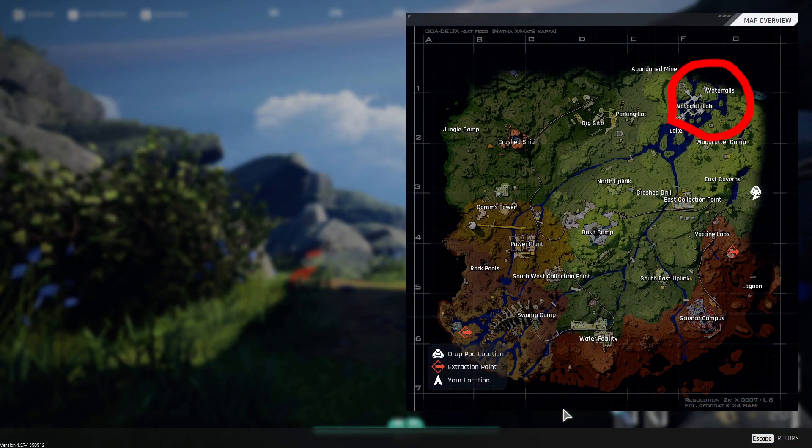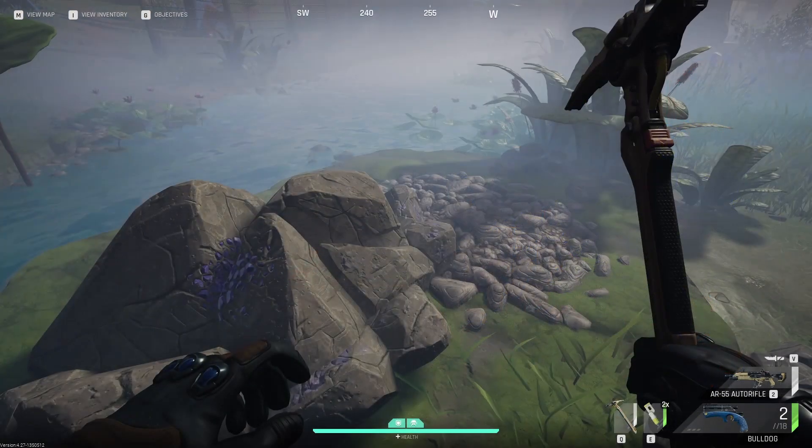You can find Flawed Veltasite inside the blue rocks that will be near waterfalls in the Cycle. The best place to get a bunch of these Flawed Veltasite will be at the waterfall area right here on your map. These Veltasite rocks will spawn near any waterfall in the game on either map.